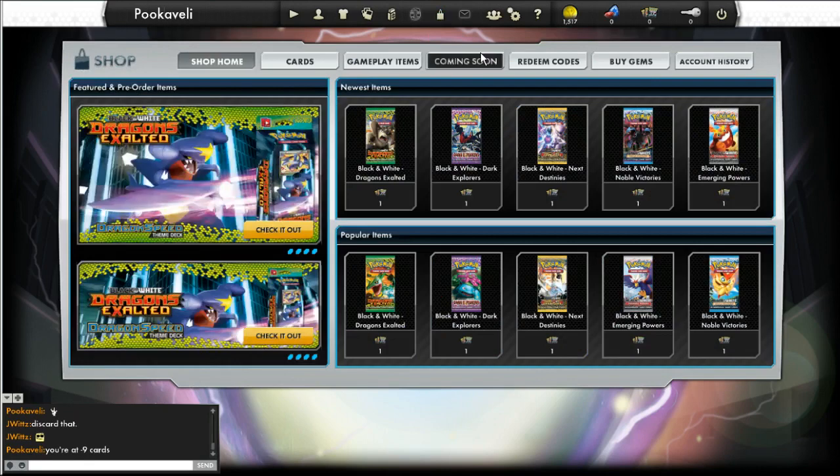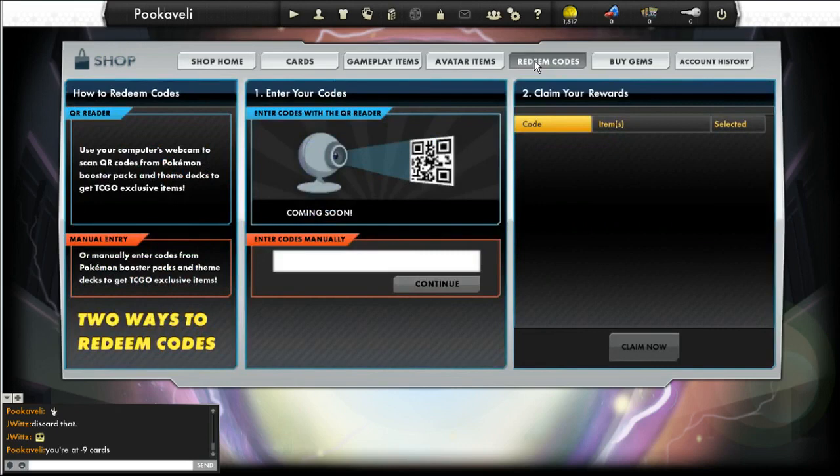So first thing you've got to do, go ahead and go to the shop. It's that little shopping bag icon — you've got to click on that. Then click on redeem codes.